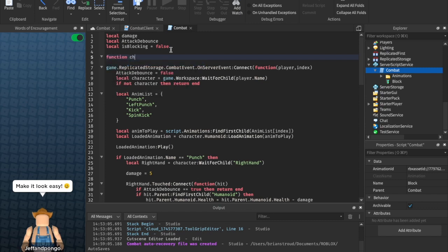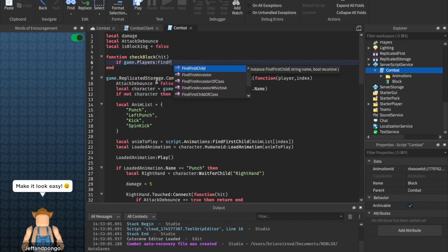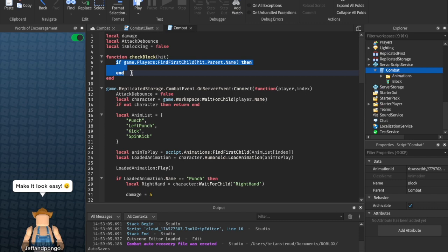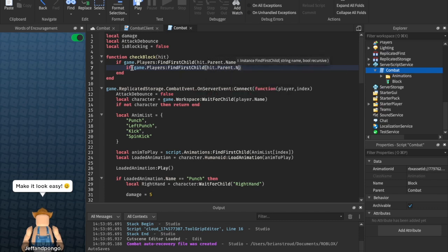We're going to write this function: `function checkBlock`. We're going to pass through whatever we hit when we punch or kick, and we're going to say `if game.Players:FindFirstChild(hit.Parent.Name)` then — so this is saying if we found a player, if whatever we hit is actually a player and not a dummy. Then we're going to check to see if they are blocking or not, so we can say `game.Players:FindFirstChild(hit.Parent.Name).isBlocking.value == false` then.